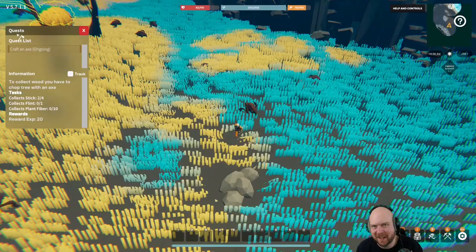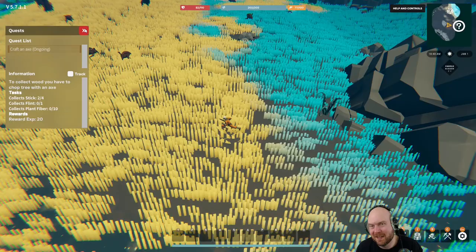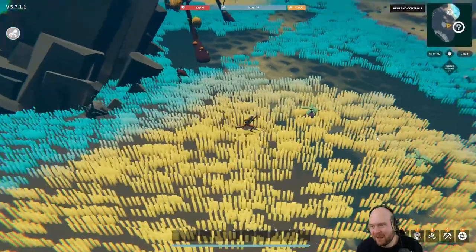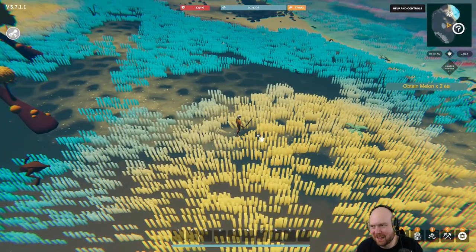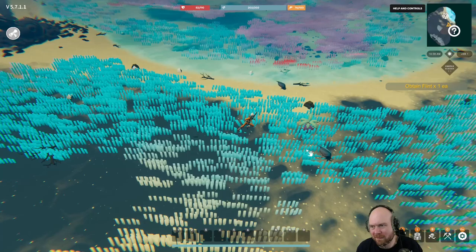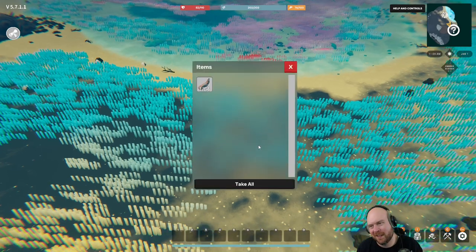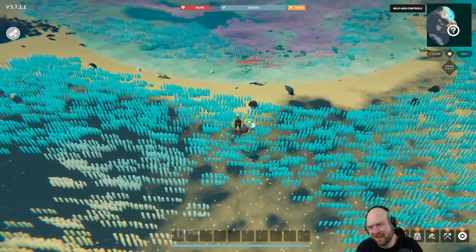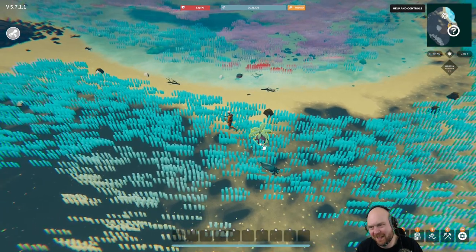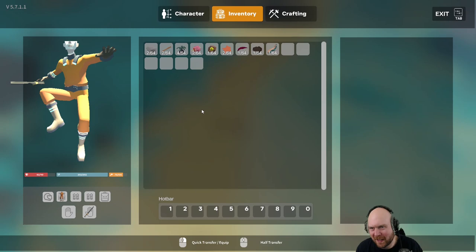Now that I've done that I can craft an axe, but I need stick, flint, and plant fiber. We're back to gathering to make stone equipment. I need to find a tree so I can punch it. Why can't I click on this? 'You're not cool enough - try collecting wood instead.' I can't click wood. Is my inventory full? No.